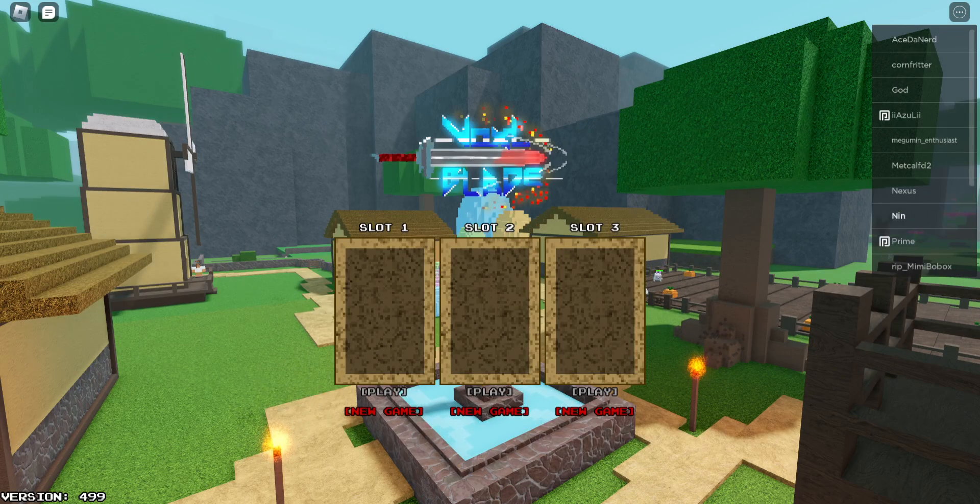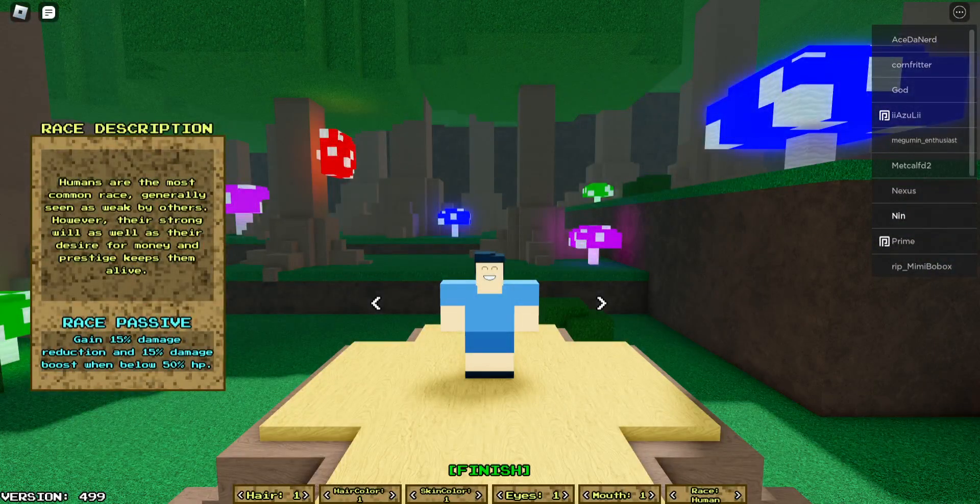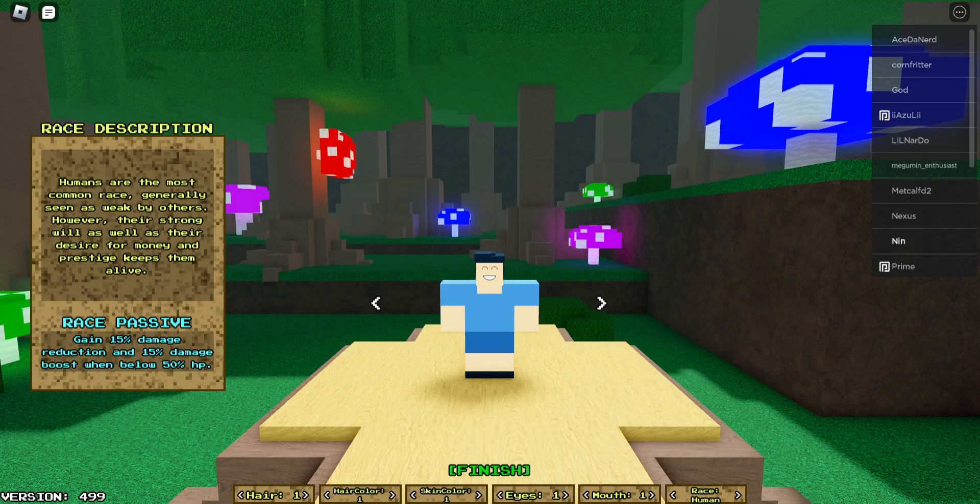I'm going to start anew. Let's see, we have our character here. I'm not sure if you can change the clothing color, but if not, that's alright. Let's check the races. So the humans are passive — they gain 15% damage reduction and 15% damage boost when below 50% HP.